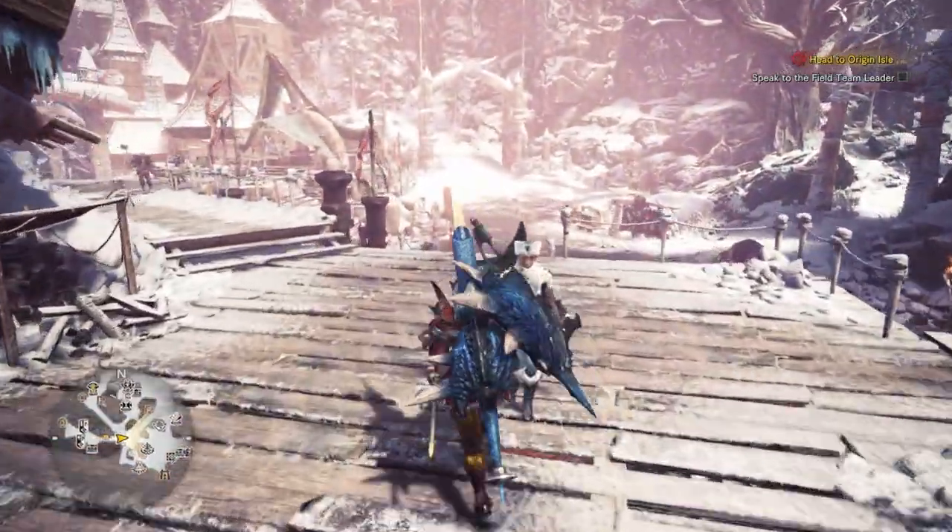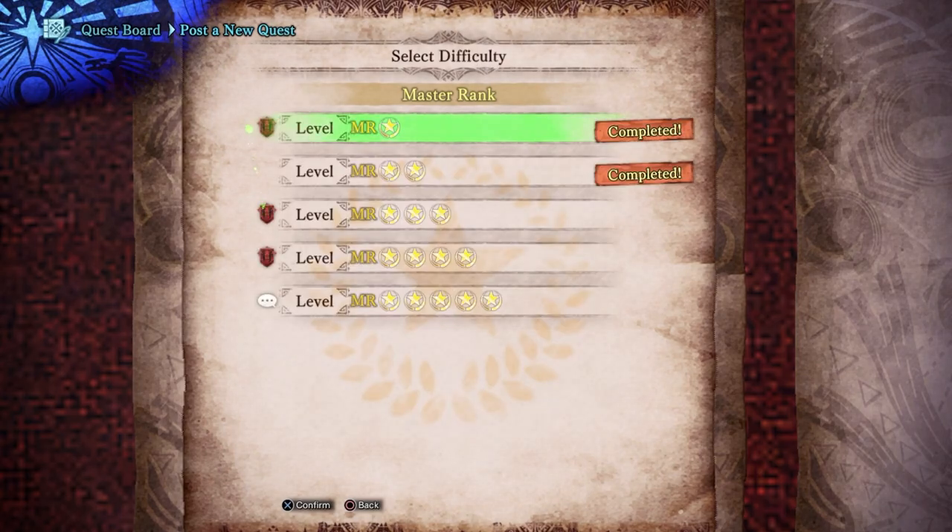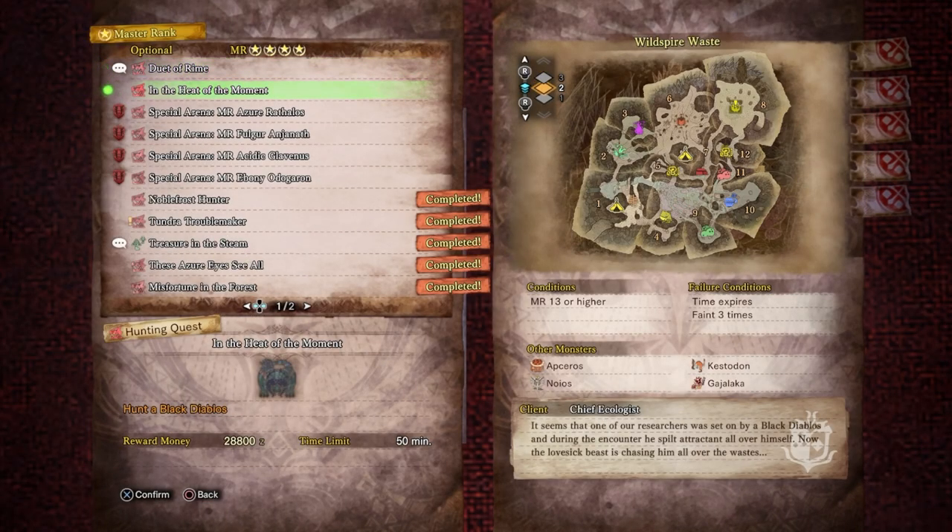What's next - it's going to be Black Diablos. The quest is called 'In the Heat of the Moment.' The reason I'm hesitant is that when I was farming Glavenus there happened to be a Black Diablos on the map. I didn't think we'd run into it, but we did. Black Diablos had a turf war with Glavenus - Glavenus won and Diablos moved on, but then Black Diablos came back, and the damage she did was insane - she hit me and I lost three quarters of my health.